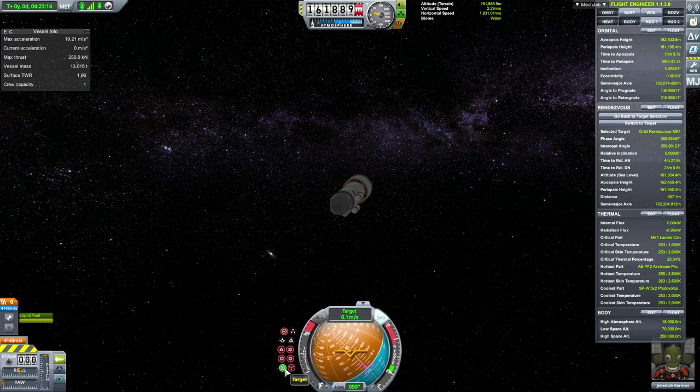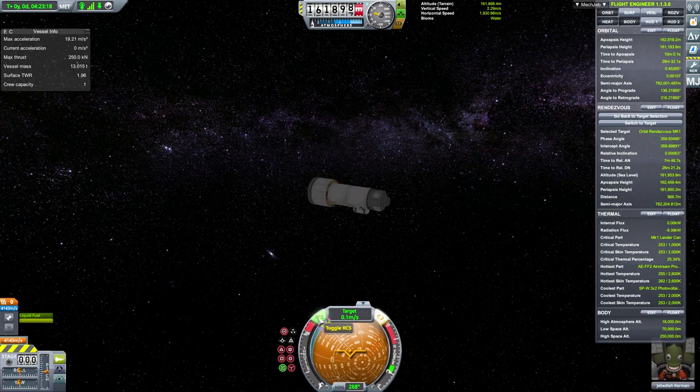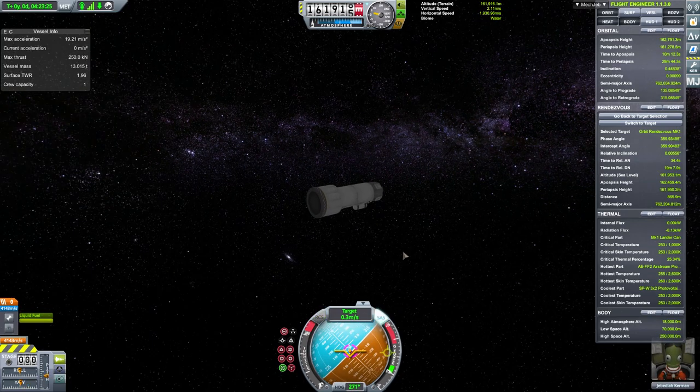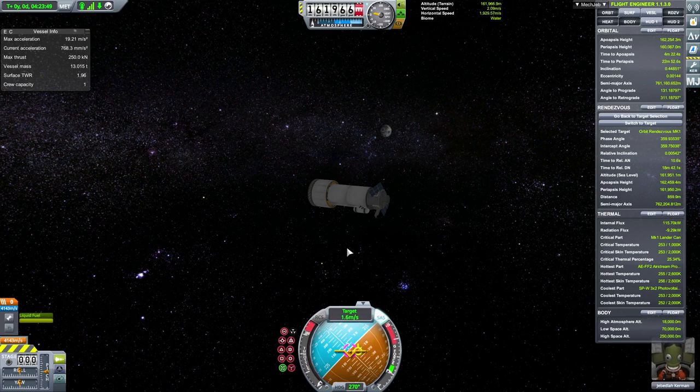Now go to target position and drive towards the other vessel, which is about two kilometers away. Make sure that you don't go too fast or you'll just crash.